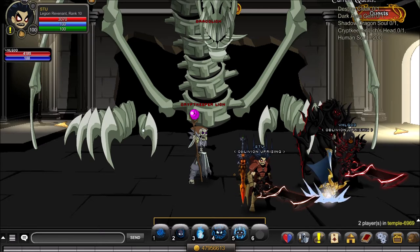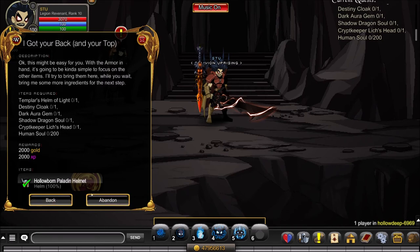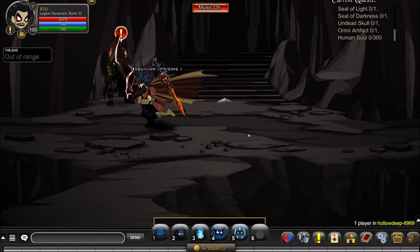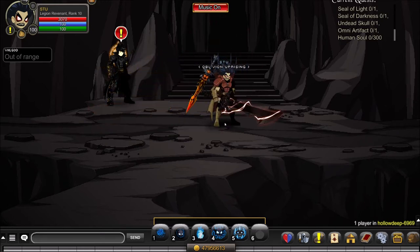That completes the second of three quests for our first prerequisite. Turn that in and accept the Hollowborn Paladin Helmet. Next up is the Dark Sacrifice — this is when the difficulty starts ramping up. This quest requires the Ascended Light of Destiny as a prerequisite, which you receive when you turn in your Blinding Light of Destiny to get Dracket's Armor. A link in the description explains how to get that. At this point you must also be level 95.